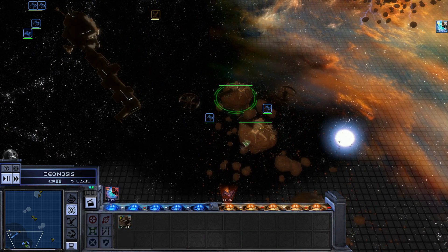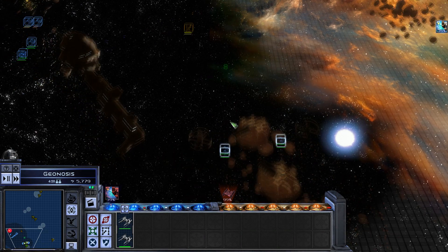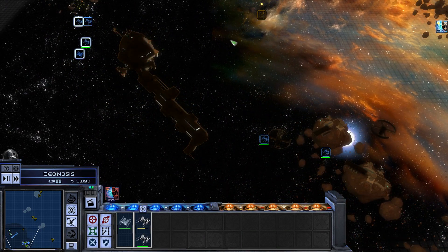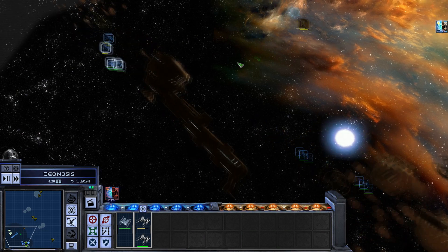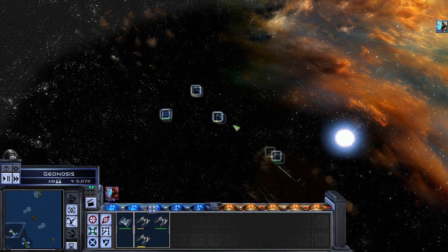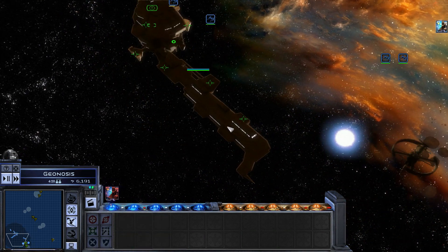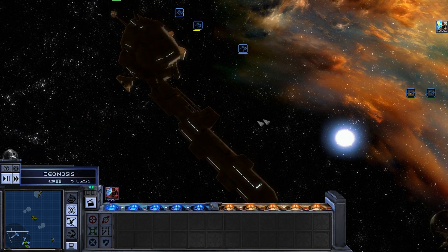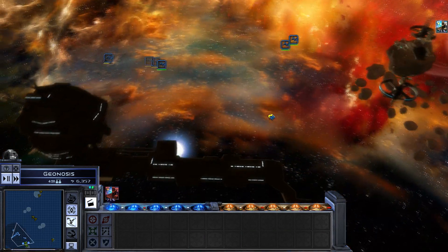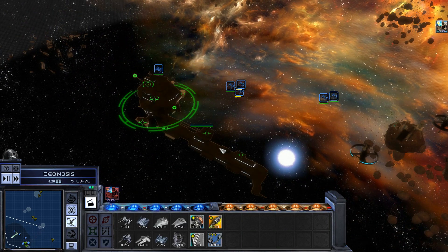Right now things are getting off the ground pretty nicely for a change. Usually I'd have been swarmed by fighters by now, which would have been destroying my mining facilities, and I don't know why they're not attacking. I give them an attack order but they're busy with buzz droids. Some things are still a work in progress, but that's to be expected. Just wait until you see the actual massive space battles, because they are epic.